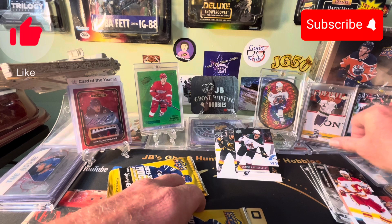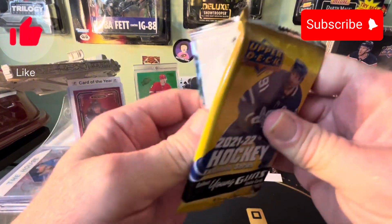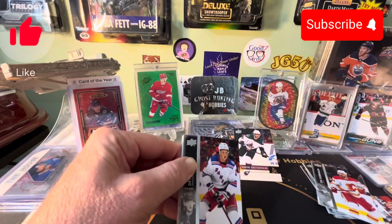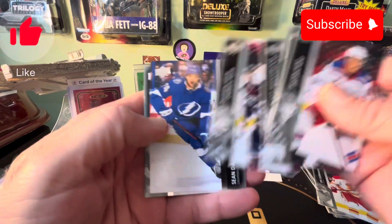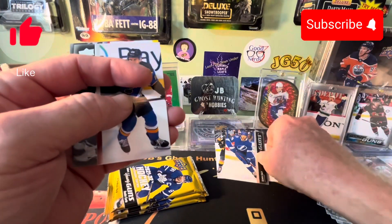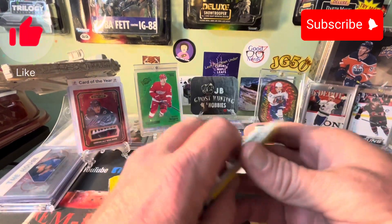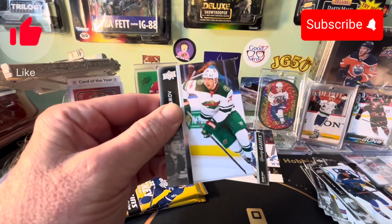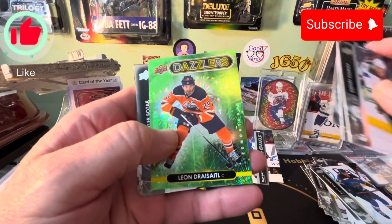Wonder 100 exclusive right there. Oh, there's a second Young Gun — Sean Day, I think. He got the same card, the same young gun — so maybe I might get a canvas too. If I get the same card, this will be the Dazzler Leon Draisaitl.